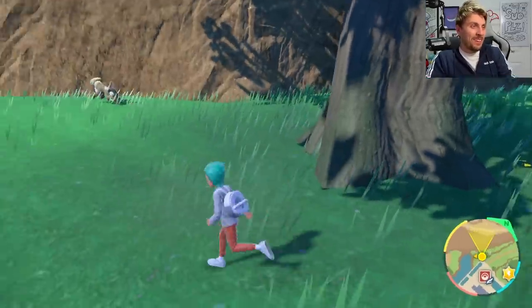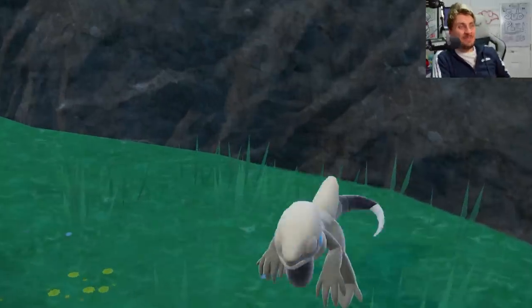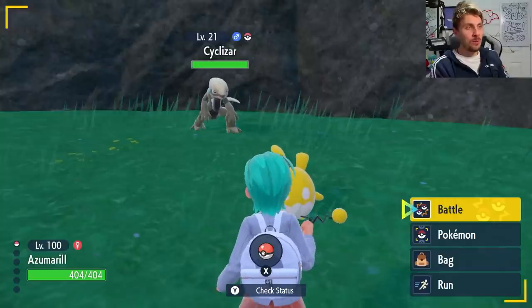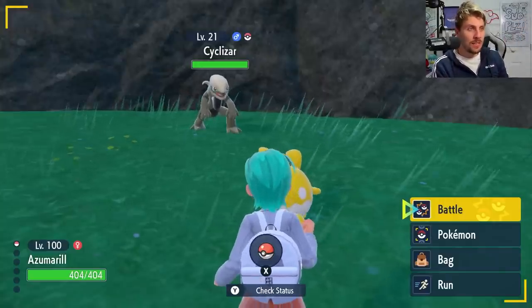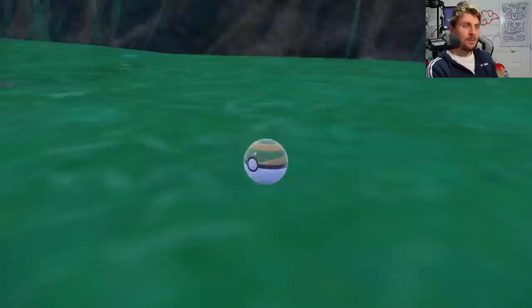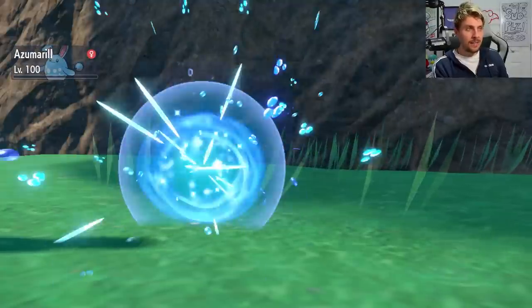There we go — we got the shiny! We've got to try and catch it — there it is, it finally popped up. It has taken a little while for this one to pop up, but when it does just make sure you are on point because you want to get it before it despawns. A Nest Ball kind of feels suitable for it — and we get a critical capture! So there you go, that is how you're going to easily get yourself a shiny Cyclizar.